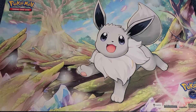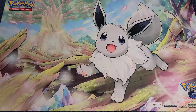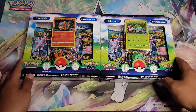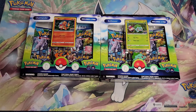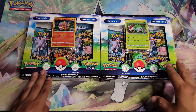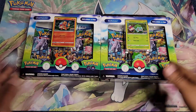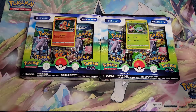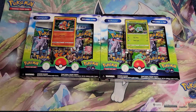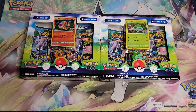I recently found the Bulbasaur and Charmander Pokemon Go pin sets. I already unboxed the Bulbasaur one on my own time and didn't get much out of it. Today we're going Charmander versus Bulbasaur — fire versus grass. Fire should have the advantage since it's super effective against grass, but you never know.